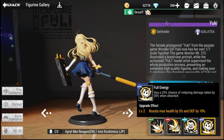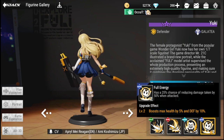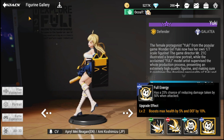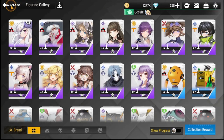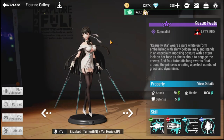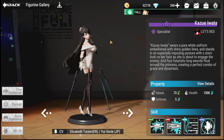Her special gives a 25% chance to reduce damage taken by 50% when attacked. She's very tough and great value as a defender. For her super class tank role, Yuki is an excellent choice.